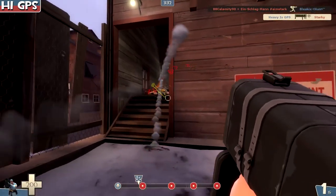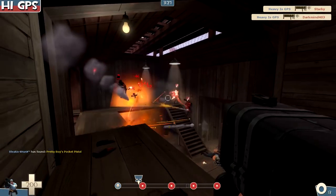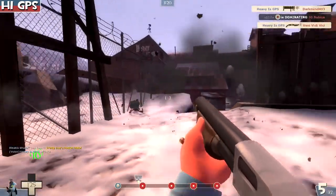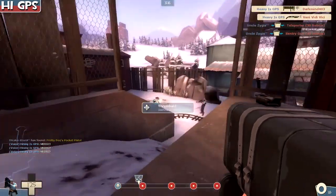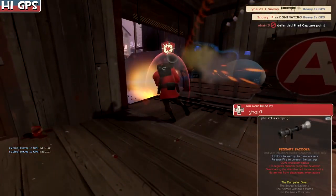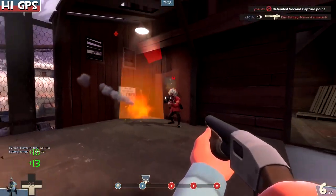So this is Barnblitz — we're going to be on this map a lot. I tried to do something different this time: we're going to look at the best unlocks combined with the Black Box. In these recordings there's going to be the shotgun. We're going to see how the shotgun pairs with it. I didn't do the gunboats because with gunboats you just jump around and it's not that big a deal.